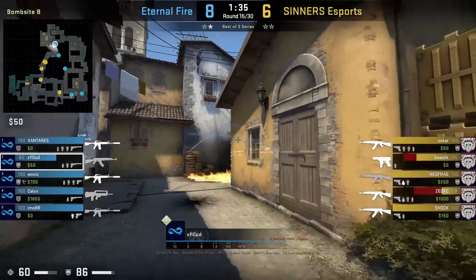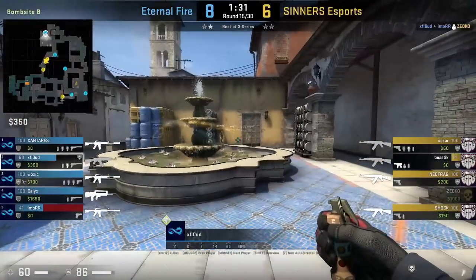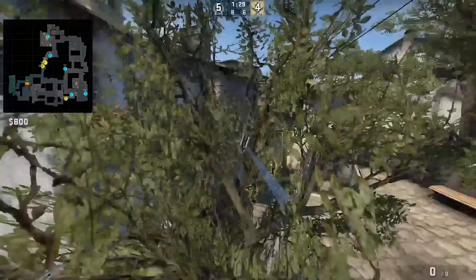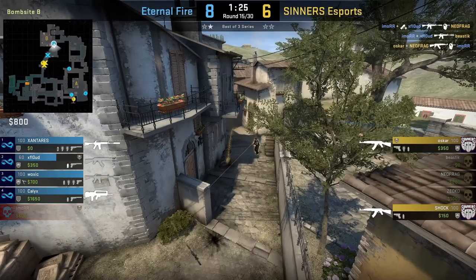Exflow throws a deep card flash from site, standing next to the blue jugs, aims at the wall as shown then jump throw. The flash will blind all 3 banana players from Sinners. This is a flash I've seen many pro teams using as it does cover anyone holding behind half wall as well.